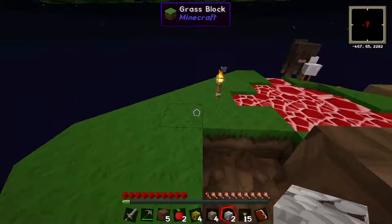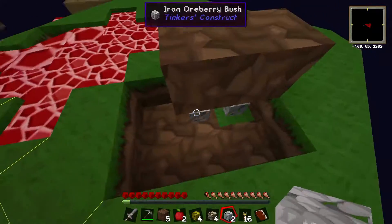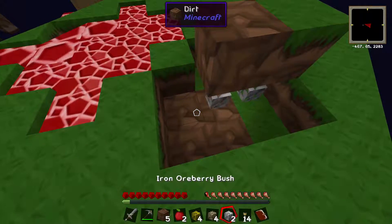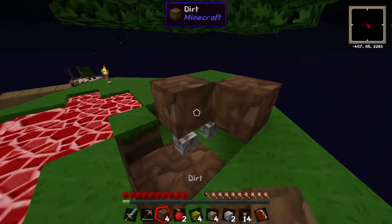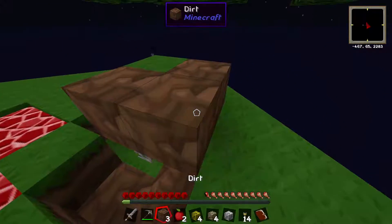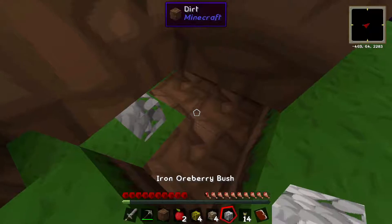Why is it I can't place these down when I want to? Let's just test something — not to do with the light level then. Maybe if I do this it would work. Yes! Apparently that's a thing. No...